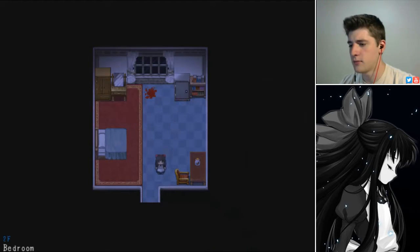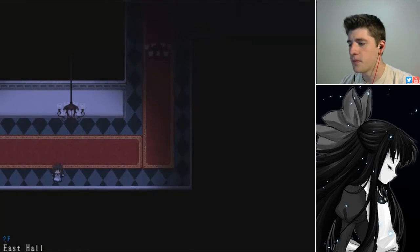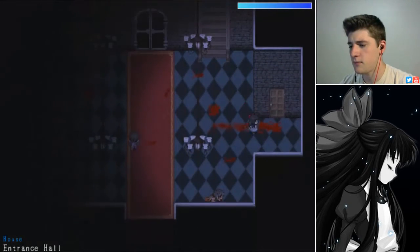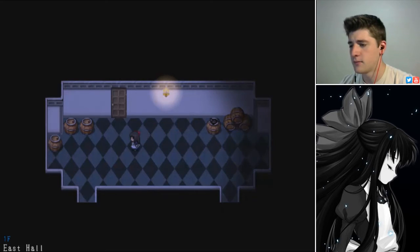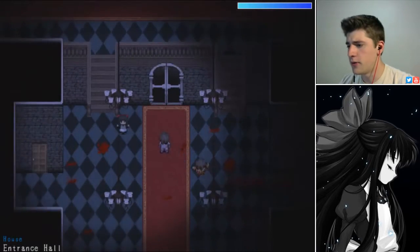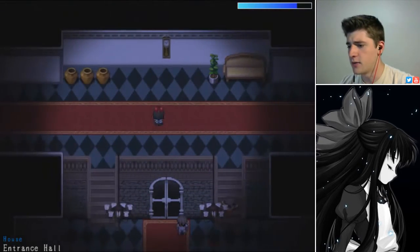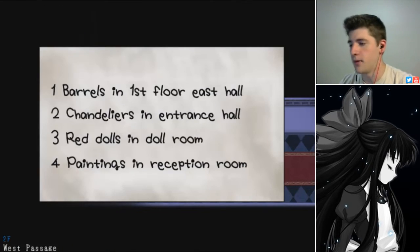Does she not know English? This is second floor East Hall. So we gotta go back to the main entrance area and go downstairs. This is the entrance hall and here's first floor East Hall — and there's six barrels. Duly noted. Chandeliers in entrance hall — one, two, three, four. I'm getting attacked by some zombies. That is four in entrance hall.